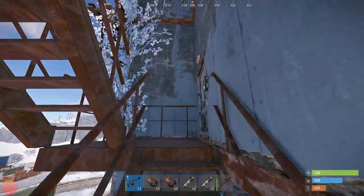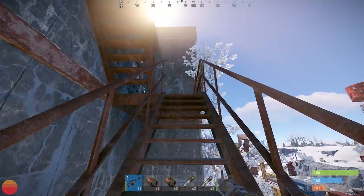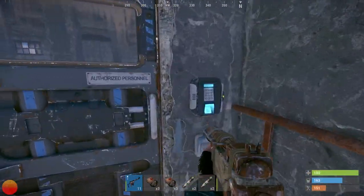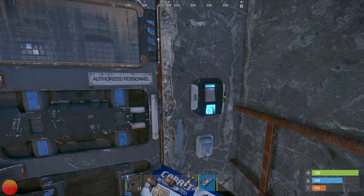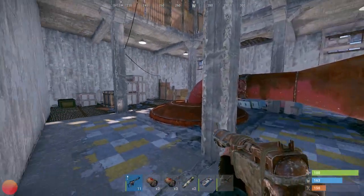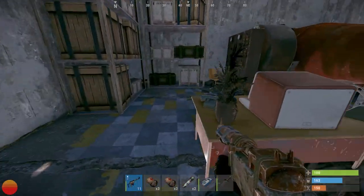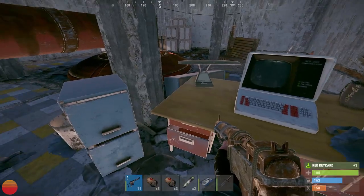The doors can be found on the stairwell on the side of the building. You can enter either the blue or the green door. For today we are going to first go to the blue door. Grab your blue keycard and swipe and you will be in. This room contains quite a bit of loot along with a red keycard that can be found on the desk in the back corner of the room.